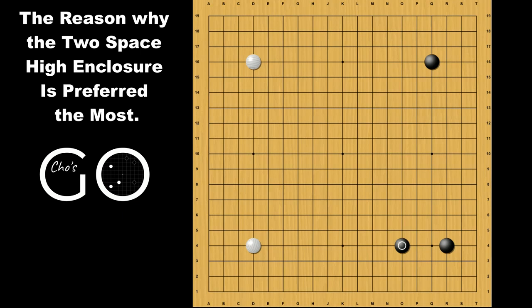Hi everyone. Welcome back to Chosco. Today we are going to take a look at the two-space high encroacher. This two-space high encroacher has been the most preferred and played encroacher since AI came out. It's quite interesting that before AI, no one really played the big encroacher because it's wide open for invasion. But now the perspective on this move has changed significantly and it has become the most preferred move.